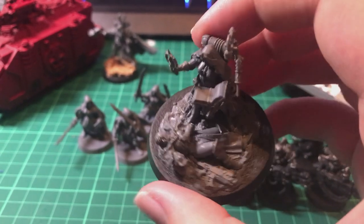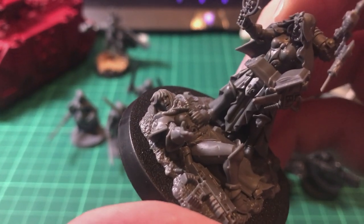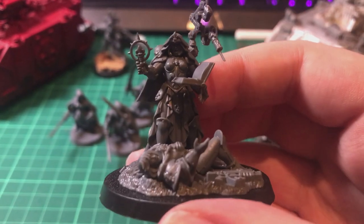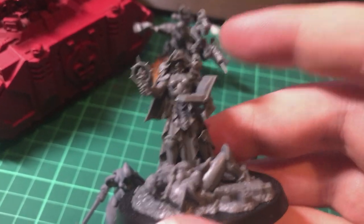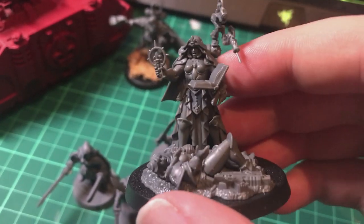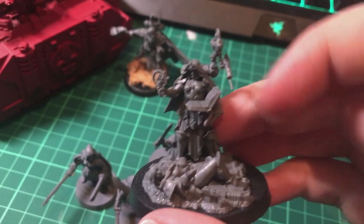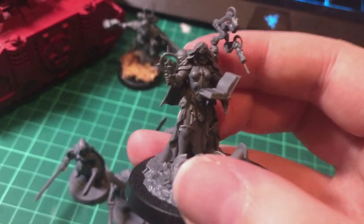I've also built the Hospitaller on her massive diorama base, which is really cool - there's a hallucinating wounded sister on the base, calling out possibly to the God-Emperor. I didn't glue on the big bits of parchment with the flowing birds because I knew within 15 minutes of finishing and putting her in the case it would break. She still looks lovely without them - great field medic for the Sisters.